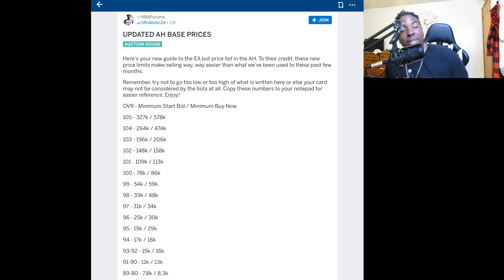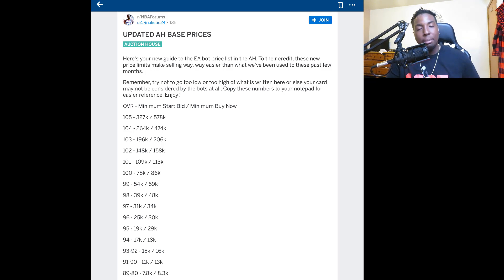I've been looking at the NBA Live Mobile Reddit and somebody posted the updated auction house base prices. Here's your new guide to the EA bot price list. To their credit, these new price limits make selling way easier than what we've been used to these past few months. Try not to go too low or too high of what's written here or your card may not be considered by the bots at all. Copy these numbers to your notepad for easier reference.